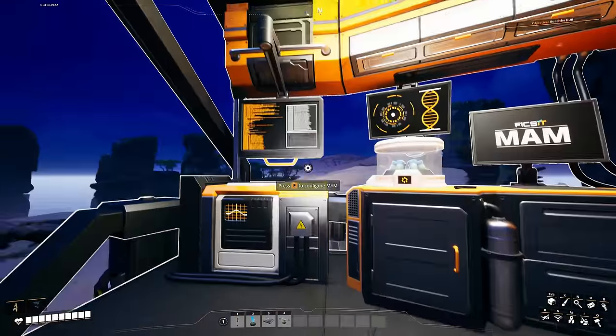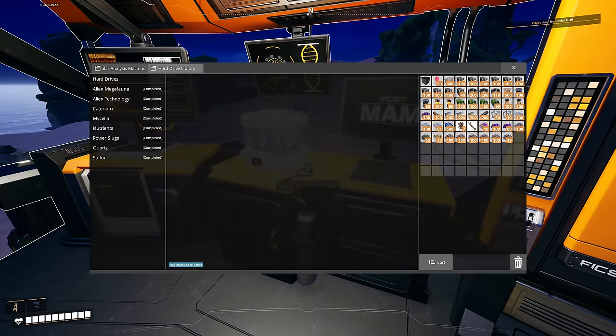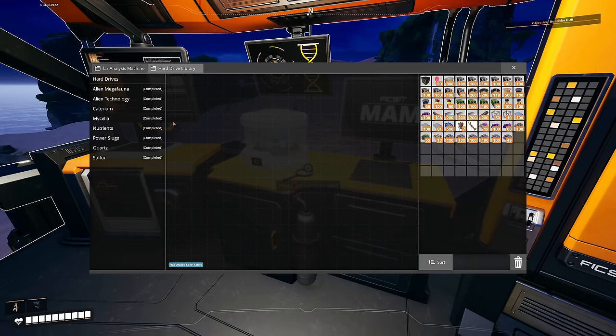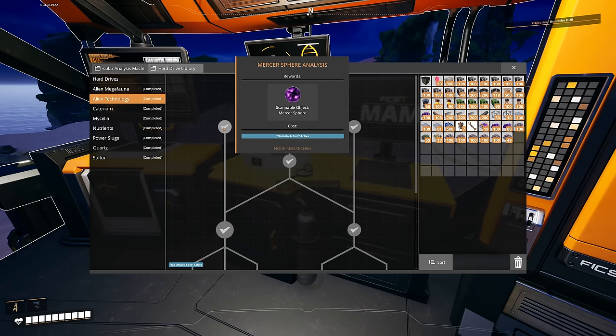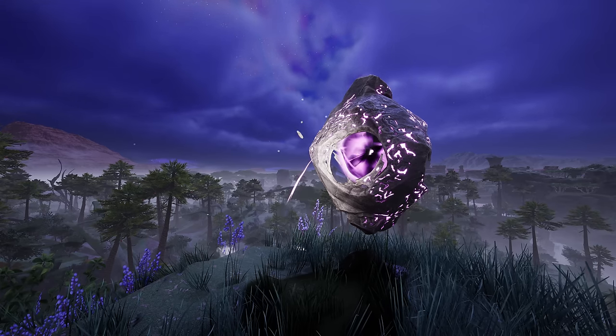Inside the new MAM there is now a hard drive library where you can research hard drives and choose from two options. If you don't want either, you can recycle for another two choices, but you can't go back to the original pair. The alien technology tab starts with the Mercer Spheres and introduces Somersloops, both of which have new visual designs.